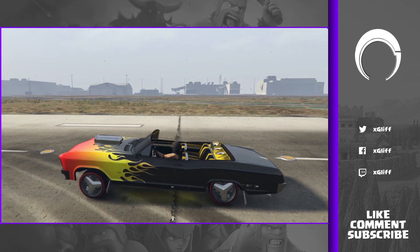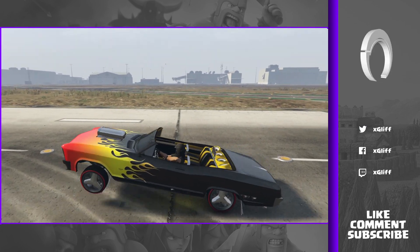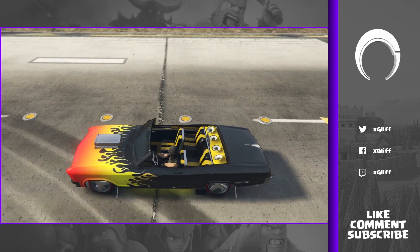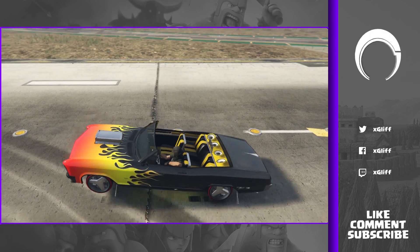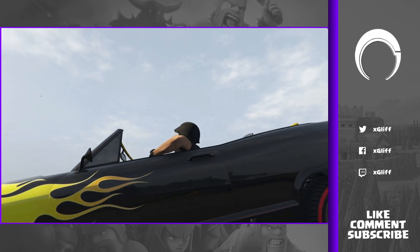If you time it right you should get a lot of height. When I say tap, you've literally got to tap the stick up — not fully, but if you want better height do it all the way — and let the stick go back to center before you tap it again. The same applies for the back: you're gonna tap down on the left stick.